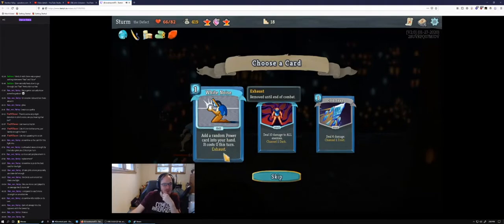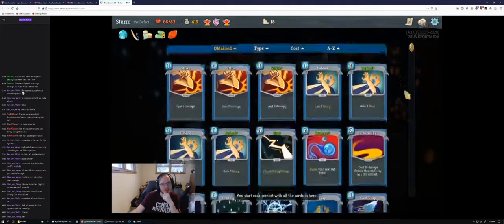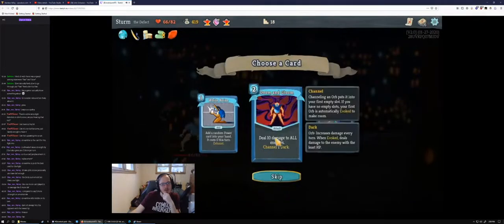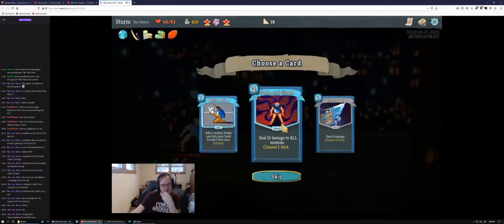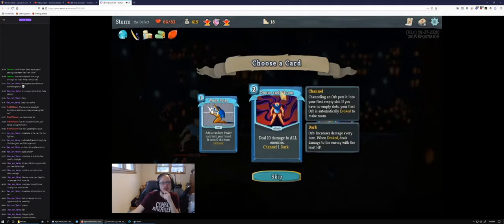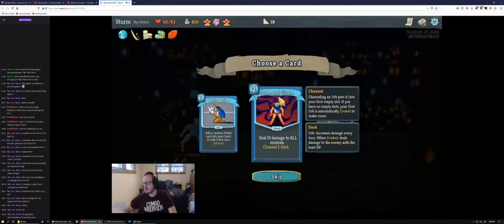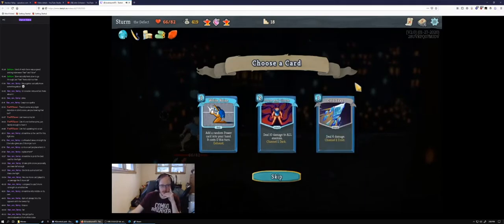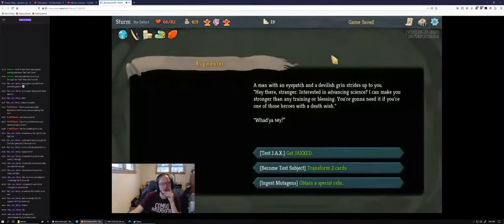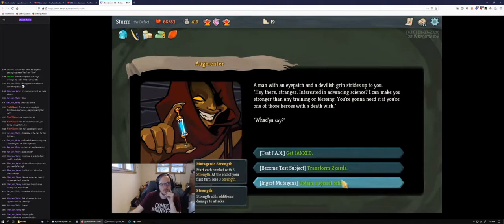How good is the pool of random powers? We don't need another Cold Snap — we have plenty. If we were facing Champ I'd be happy about Doom and Gloom. White Noise can definitely bail us if it gives us something like Creative AI, but it also could do nothing. We do have a Dark Orb source already with Rainbow. I think we take Doom and Gloom — it's a little relevant in this act, and if we're facing Gremlin later it's nice to have. I think we want to transform two cards — transform two strikes and hope we hit something good.